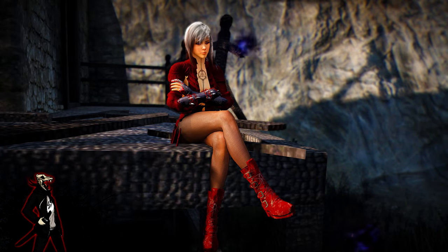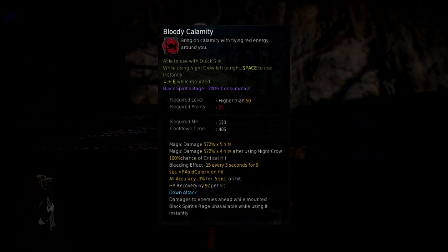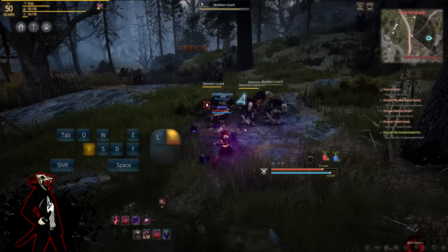You also have Bloody Calamity, which I don't have unlocked yet but I can't wait to use. This attack is considered a down attack, so after knocking down your enemies with Dream of Doom, you can close the gap with Night Crow and then use Bloody Calamity, which has a 100% chance of critical hit, does a ton of damage, and recovers HP.